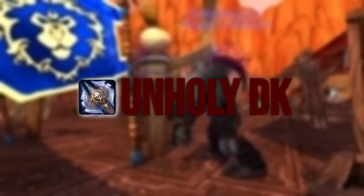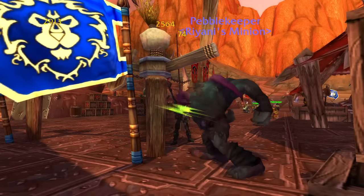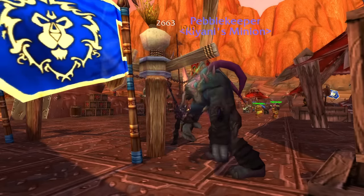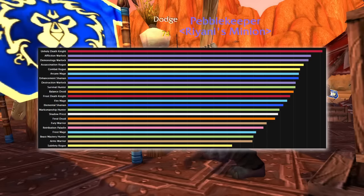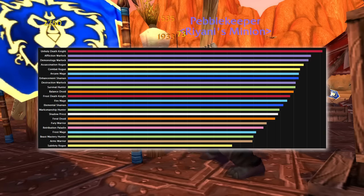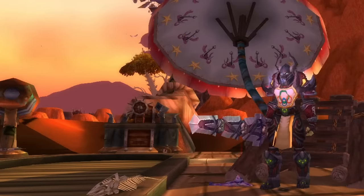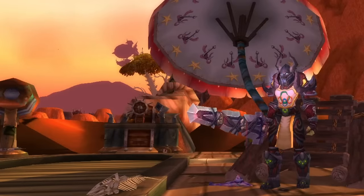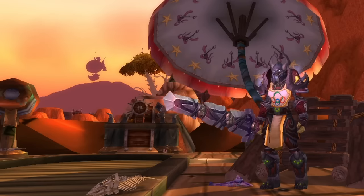Moving on to the big brother, the Unholy Death Knight. If you've been playing Frost in Wrath of the Lich King, then surely you've been eating the dust of this cooldown management beast of a spec. Every single patch, the Unholy Death Knight has been one of the top dogs, with the exception of ICC once everyone got full best in slot. While some things about the Unholy Death Knight will change, the fact that you'll be pumping the meters while leaving the Frost Brethren in the dust remains the same.